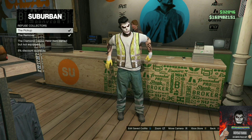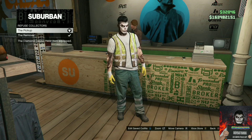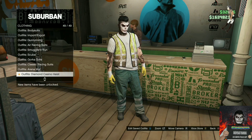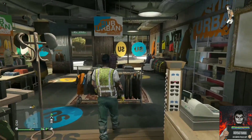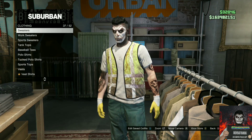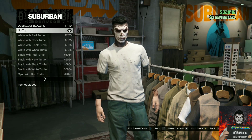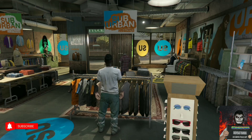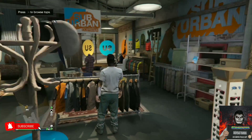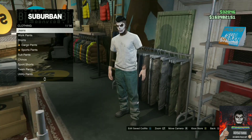Go to outfits, then go to Diamond Casino Heist, then go to Refuse Collectors and choose the pickup. Back out from the front counter and make your way over to the top section. Once you're there, find the category called overcoat blazers, select no top, then back out from the top section and your invisible arms should appear.